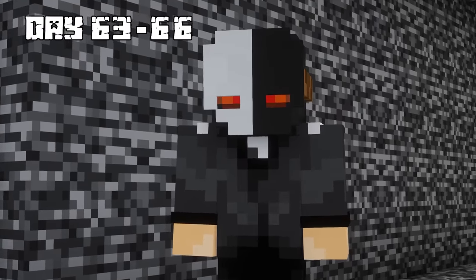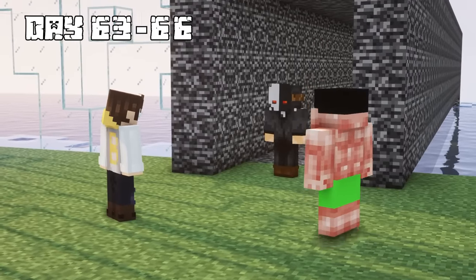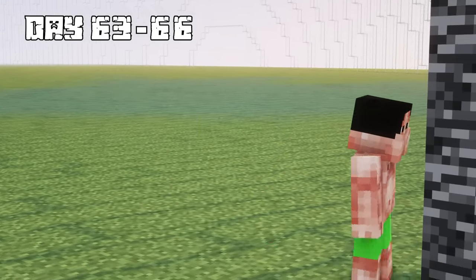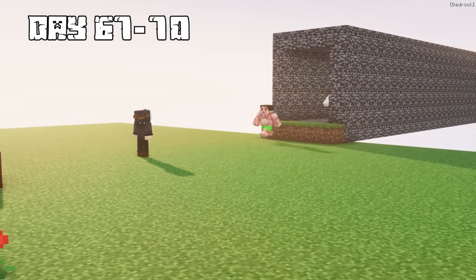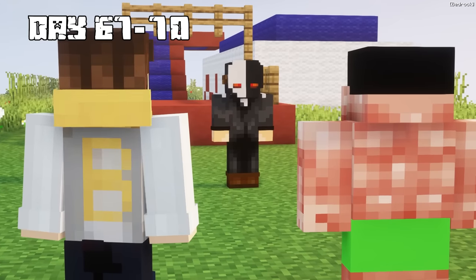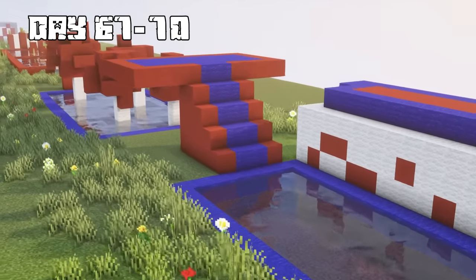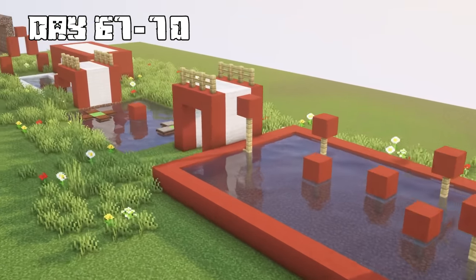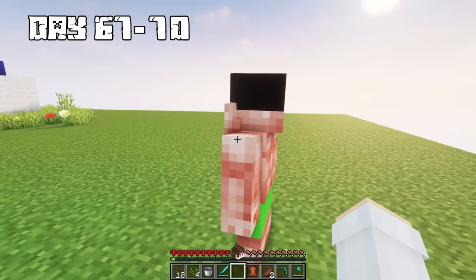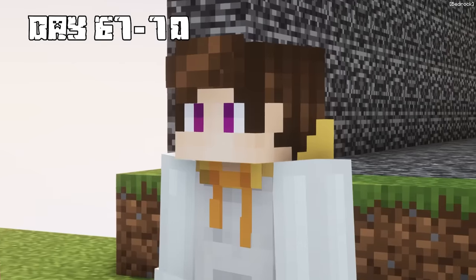Ready for the second part of the race? I'm gonna beat you this time. On days 67 through 70, we arrived at the second part and received our instructions. You'll have to beat the clock — whoever has the fastest time wins. I booked it and made my way through the course, jumping on different blocks and avoiding falling into the water. I finished it in just a few minutes, then it was Jim's turn.